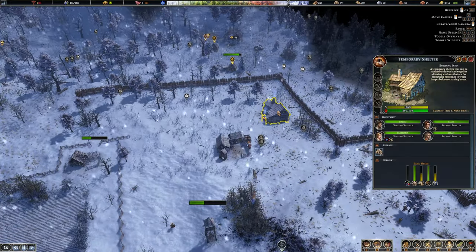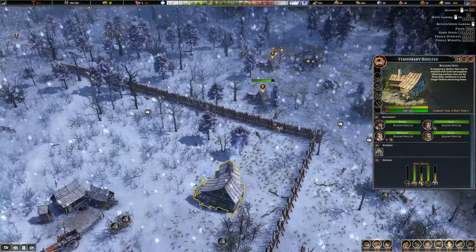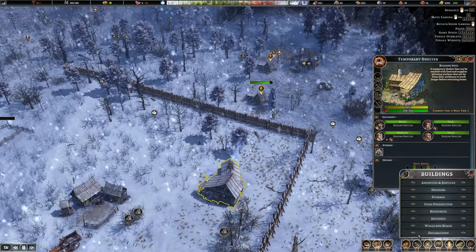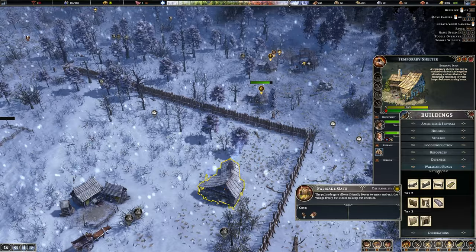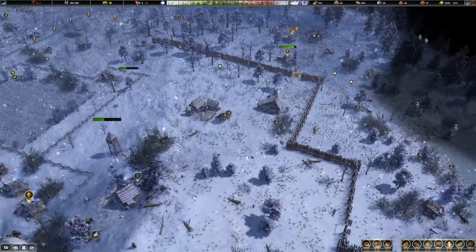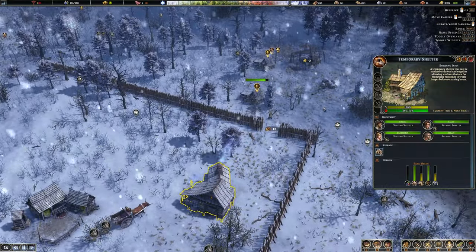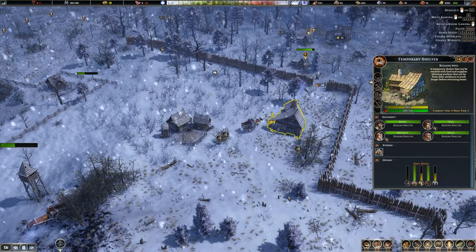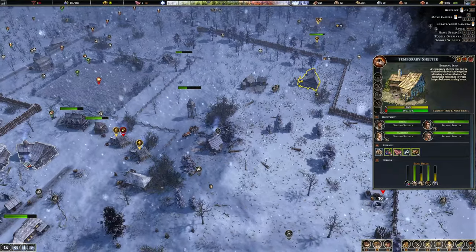We do have a shelter here — I should probably put a gate in there, because that's quite a long way to travel. So let's do that before I forget. I'll just do a wooden gate. There we go, that'll be useful. Got a little sort of shelter here just for these guys — the hunter cabins. There's a lot of action over here, so temporary shelter is definitely getting used — in a good way, in a very good way.